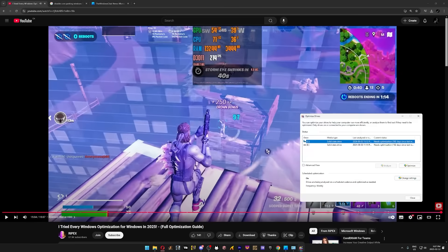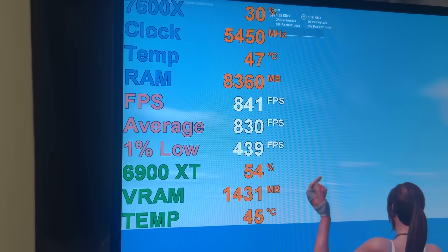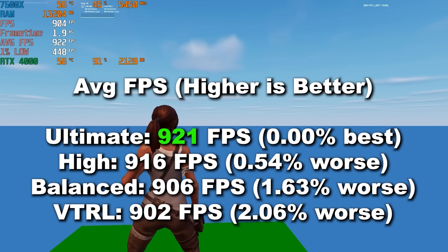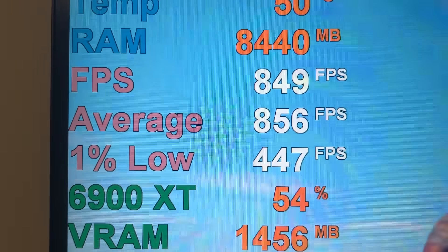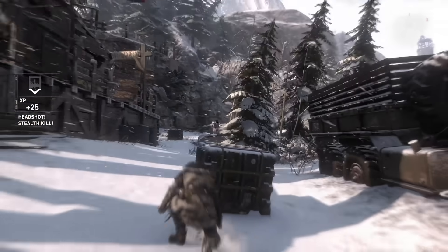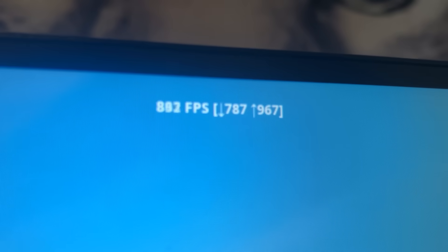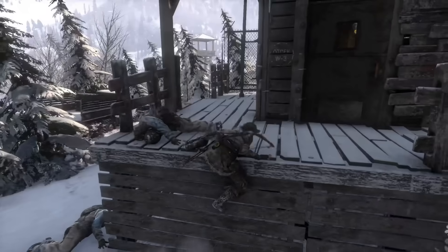It is now 5:07 PM. After replicating Rypex's tweaks in a safe way without touching his shady downloads, we dropped frames. However, this was because we were limiting ourselves using the high-performance power plan he provided. By switching back to Ultimate Performance, we saw a much bigger jump, now peaking at 875 FPS — about 30 more than we started with. This isn't me saying his stuff is safe, because I very clearly showed that it isn't, but there are definitely some useful tweaks in there if you know what to look out for. We were still way under 1,000 FPS, so let's see if the next expert can get us there.